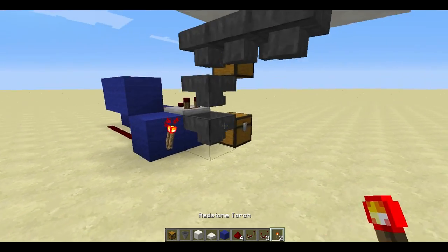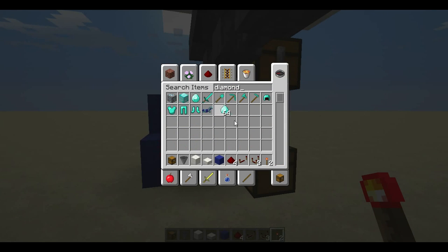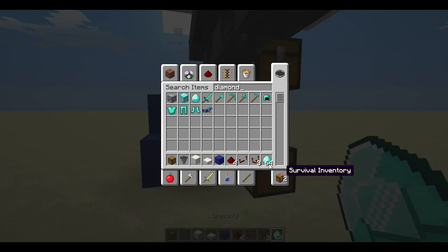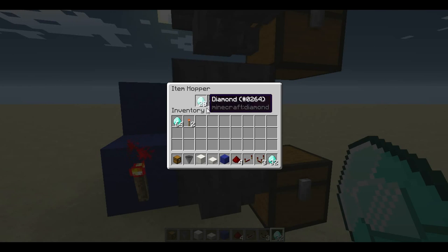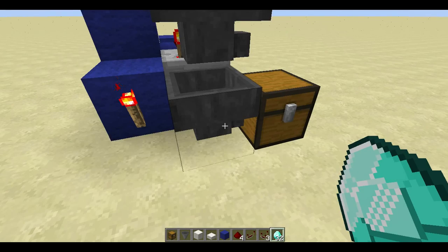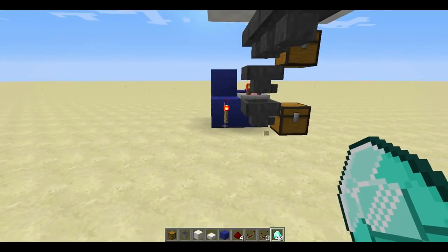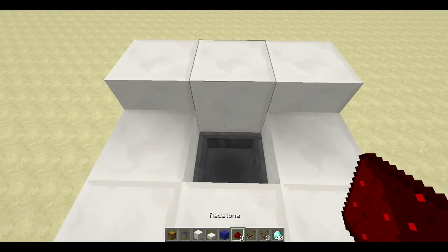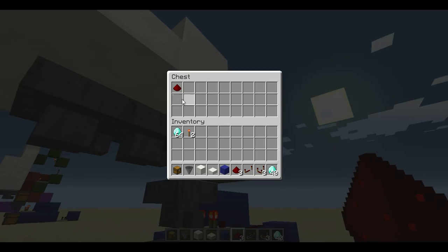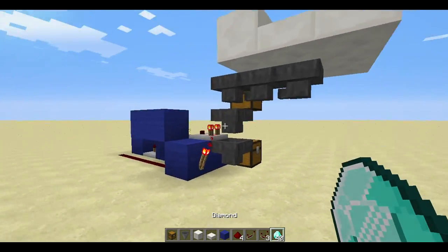Then a block here and a redstone torch here. Now you can make the payment system. I'm gonna use diamonds but you can use any stackable item - it's important that it's stackable and you're gonna need 23 of them. Put them in like here and they're gonna flow in until it's 18, running here, and the rest is here. You can take it out now. If you pay diamonds it's gonna activate the system, and if you drop anything else inside it's gonna be taken and land in this chest. That's it for the blue wire.